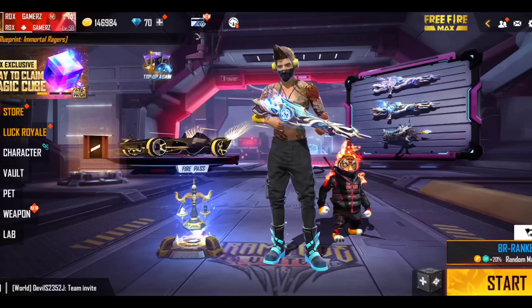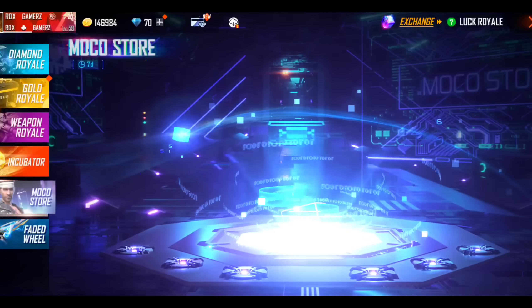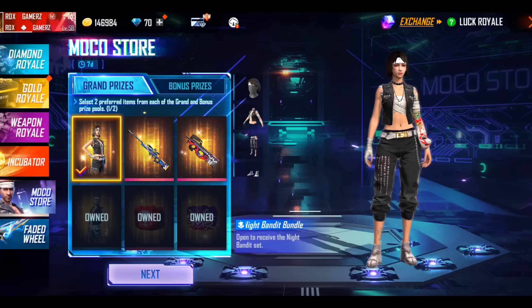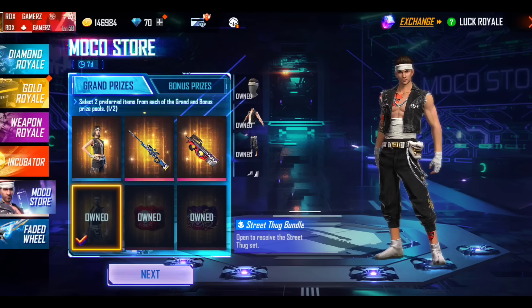There are some new events in the game like Luck Royale and Kinder. From the Mocha Store you will get to see more bundles, but they are not very good bundles.